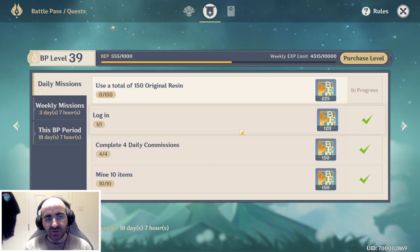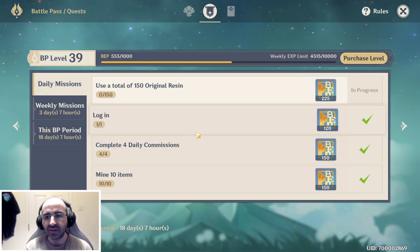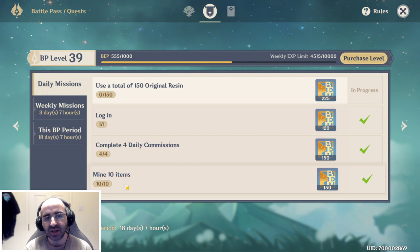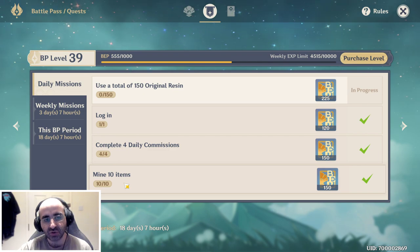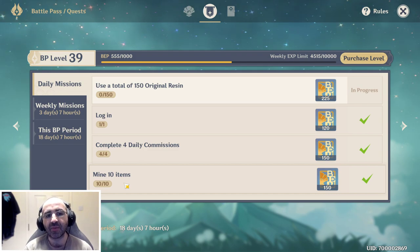I would recommend doing this every single day because it gives you something to do. Now pushing towards adventure rank 40, logging in and doing my daily commission quests helps. For the mining 10 items task, just retrieving 10 items from expeditions is enough to count. So I send out my expeditions to collect crystal chunks and white iron ore every single day and it instantly ticks this off when I pick them up.